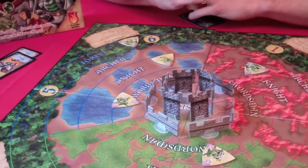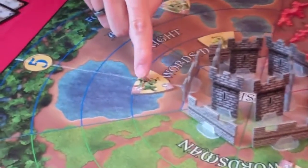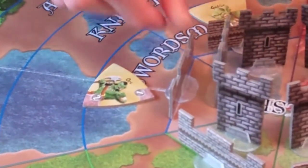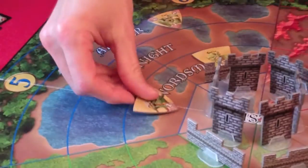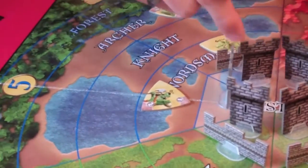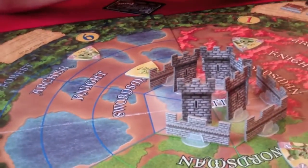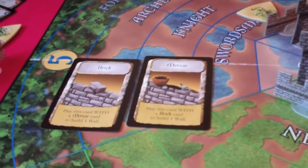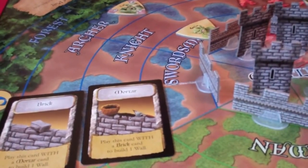Now we have a bit of a problem because that orc we didn't kill is going to hit the castle. We move the blue monsters that we can, then deal with damage. The rule of thumb is: whenever a monster hits any part of the castle, they take one point of damage and destroy whatever they hit. So this orc would destroy our wall and he himself would be destroyed since he only had one point left. Towers are like our life points — when they're gone the game is over and they cannot be rebuilt. However, walls can be rebuilt. If you get the combination cards brick and mortar into your hand, you can rebuild the wall even if the tower in front of it is gone. Walls don't count towards our victory points, but they are helpful in slowing down monsters.